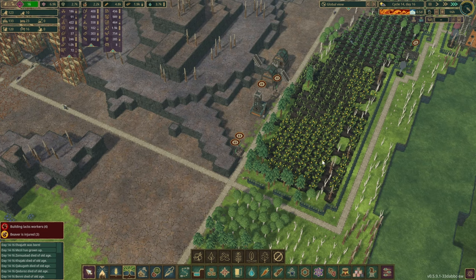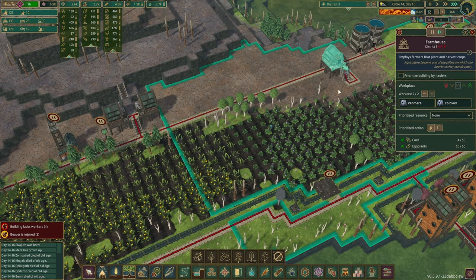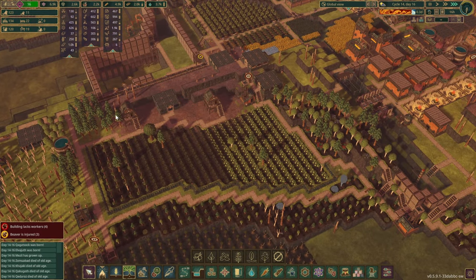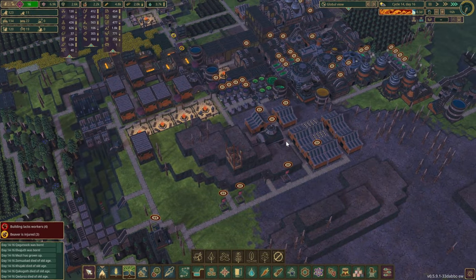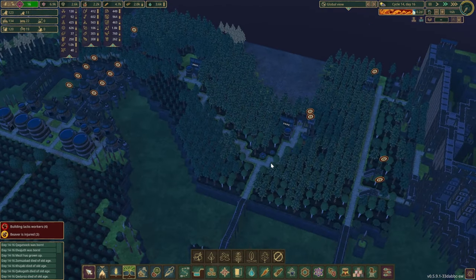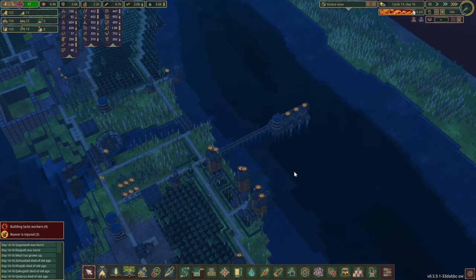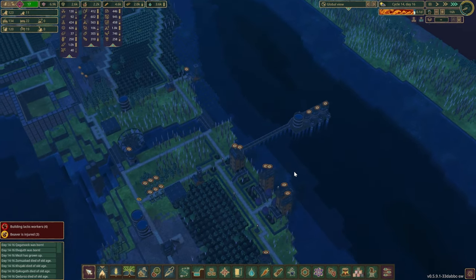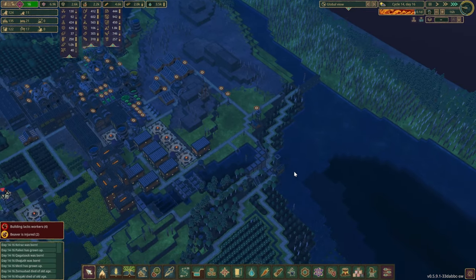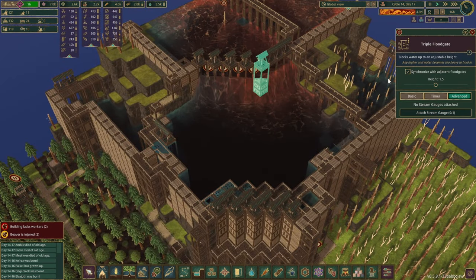We're going to increase the beaver population just to ensure that everything gets harvested. You're fully staffed already, and we just want to get everything off the fields. Okay it's starting now - let's see what happens. With the lake, in the previous bad tide we seemed to manage without flooding this whole area, so let's keep a close eye on the situation. The bad tide has started - it is for five days, which might be the longest.